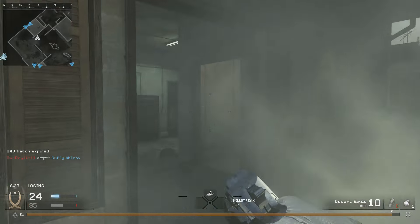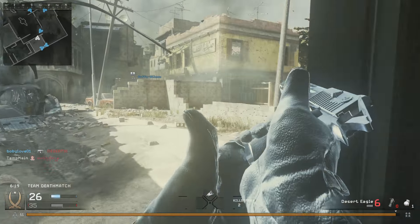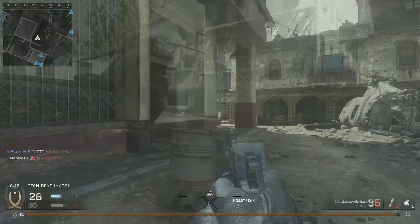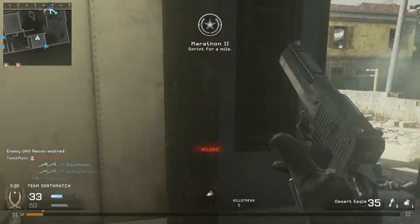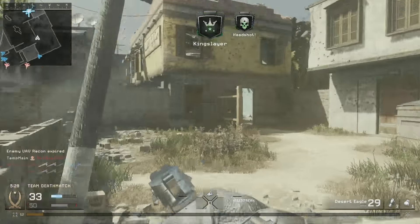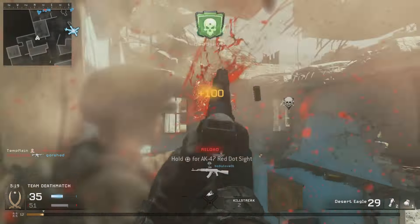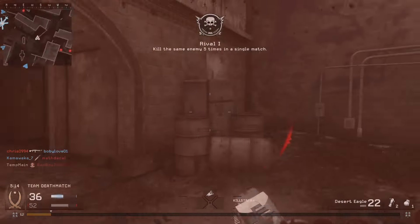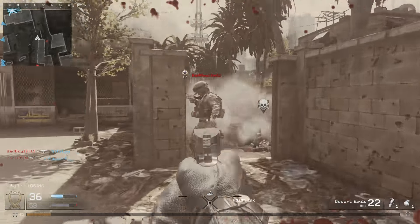Now the maps I find easiest to do this challenge on may be a bit of a surprise. Overgrown is definitely top two, because Overgrown is very easy to flank on, which is obviously very important as I've already stated. A lot of people snipe on Overgrown, which means when you get close quarters to them while trying to guarantee 100% headshot kills, they don't have much close-quarters combat efficiency and they're not going to be able to no-scope you every time.